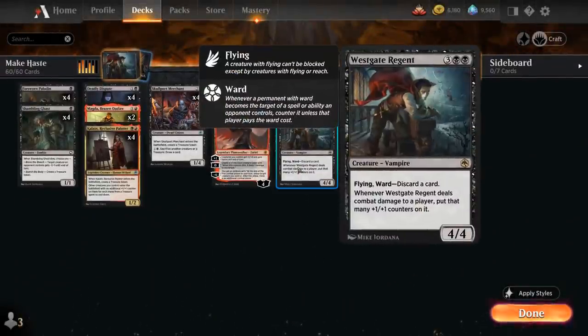The deck is partly built around Westgate Regent, the 5-mana 4/4 Vampire from Adventures in the Forgotten Realms with Flying and Ward, which makes the opponent discard a card if they want to target the Regent with a spell or ability. Whenever the Regent deals combat damage to a player, put that many +1/+1 counters on it — so if Regent deals 4 damage, we get 4 counters, which can very quickly get out of hand.